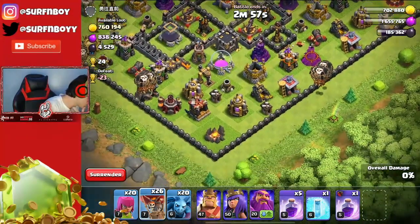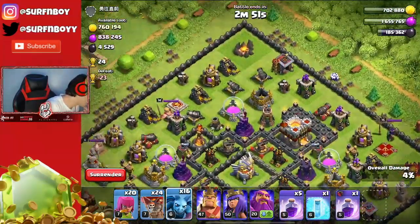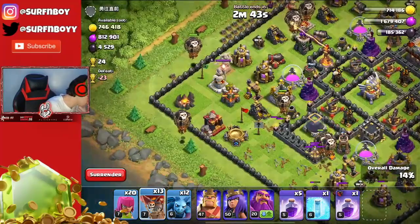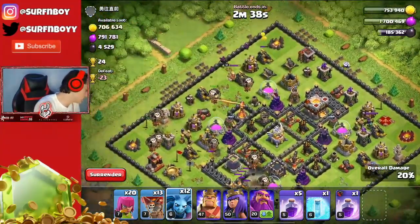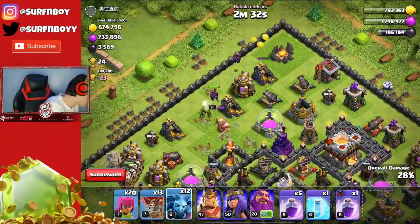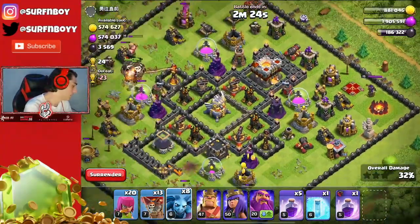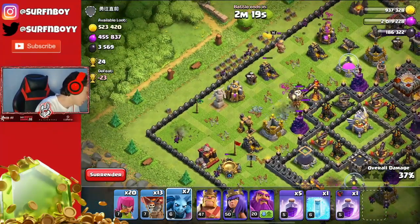I'm gonna take out his Archer Towers and then drop a couple more Loons, go in with Minions to take out as much loot as I possibly can. We should be able to get pretty much all this loot. I'm gonna wait a little bit to drop the rest of my Balloons because I don't want to wake up that Eagle Artillery before I can get the rest of these collectors taken care of with my Minions. Eagle Artillery is still close which is good, and we'll go in maybe with our Heroes to get the bottom right corner. I still have 13 Balloons and 20 Archers — should have absolutely no problem getting all that loot.